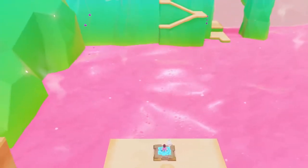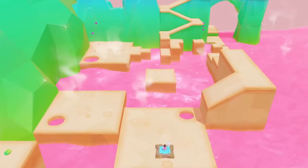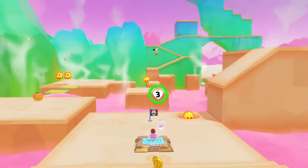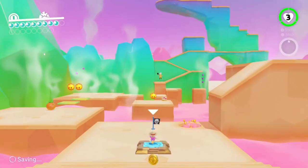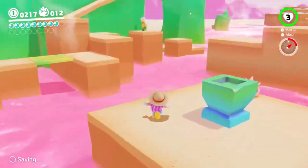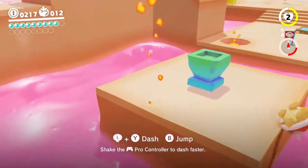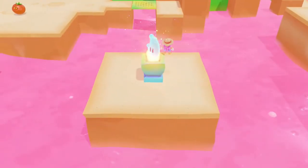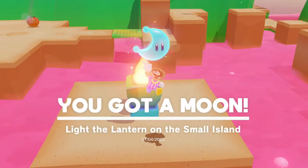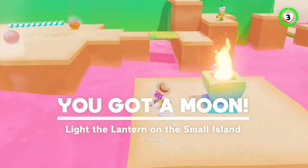Pretty easy and pretty self-explanatory. Oh, I forgot to go buy a shop move — crap. Well, it's too late for that now, can't really do it anymore — whatever, it's fine. Nice, got the moon. We did get hit, we could have died there but we're fine. Got that moon. We can easily still buy a moon — it's just going to take a little more maneuvering around the entire kingdom.